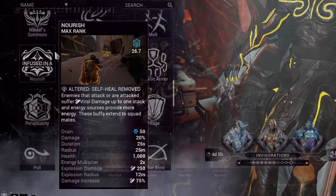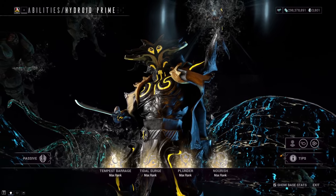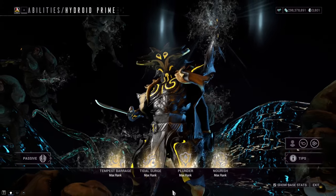Take whichever suits you and slot it in. I'd recommend replacing his fourth ability to fit any of these abilities in, but each to their own — put it wherever suits you. Alright then, enough yapping. What about a build?